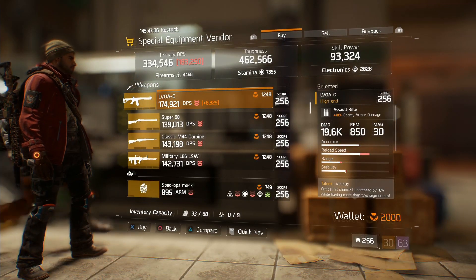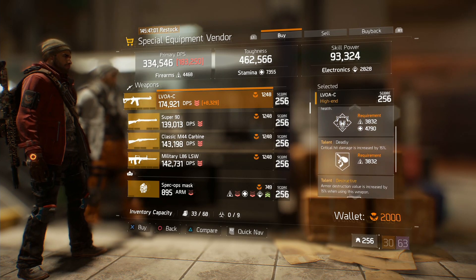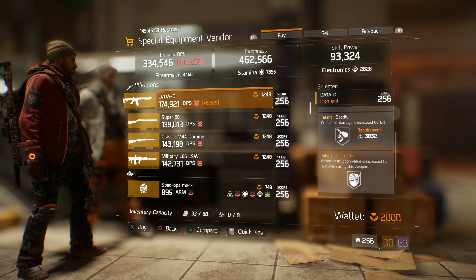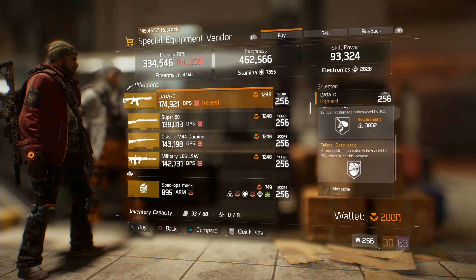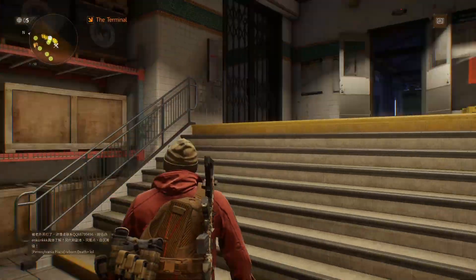It's at the special equipment vendor in the terminal. Don't miss out on it. You have plenty of days to grind for Phoenix credits, and getting 1,200 really doesn't take that long. So if you miss out on this, shame on you. I'm Insanity — like if you haven't, sub if you're new, and I'll see you again in the next one. Peace out, guys.